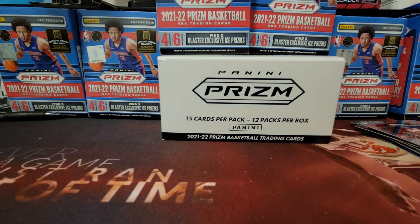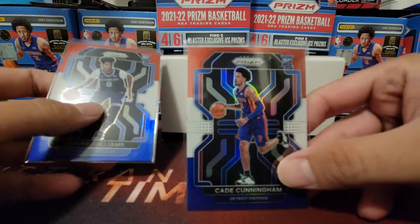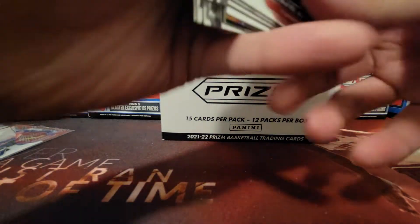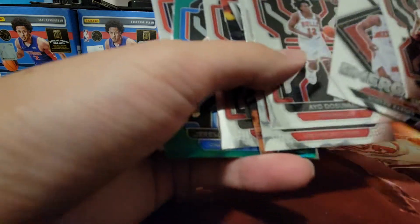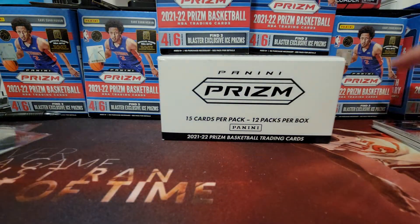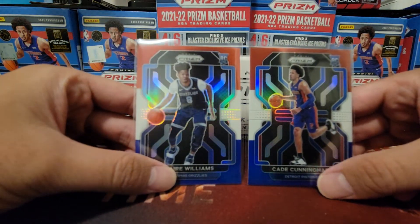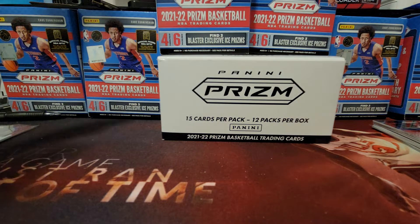That's pretty much all the packs. Best hits for sure are Cade Cunningham and probably Zire Williams. Also the other Cade and probably the Jeremiah Robinson-Earl, though he's not the greatest player. Out of six packs, not the greatest, but I can't complain too much about Cade Cunningham red, white and blue. Thank you everybody for watching. Please subscribe to my channel — I know I'm a really small channel, but I would really appreciate a comment, a like, and a subscribe. Until next time, see ya.